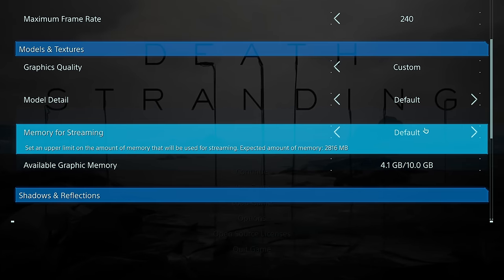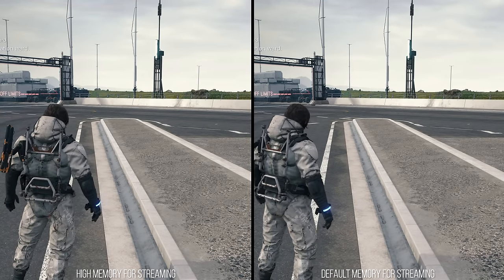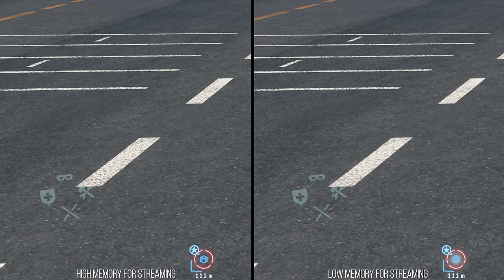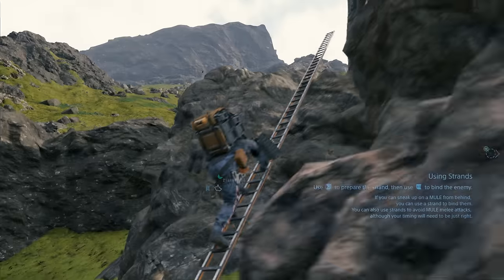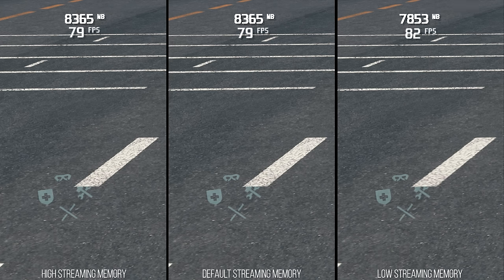We also have the texture setting, which controls the amount of VRAM that can be used to cache textures. I noticed no visual difference between the high and default setting. The low setting uses noticeably lower-resolution textures for objects close to the camera. With no visual difference between high and default, PS4 Pro probably uses the default setting. Going down to low decreased VRAM usage by about 500MB and increased the frame rate by 3%. I recommend the default setting for my optimized settings.